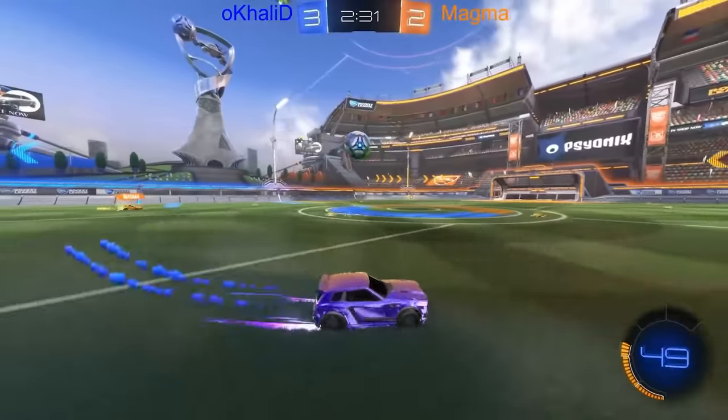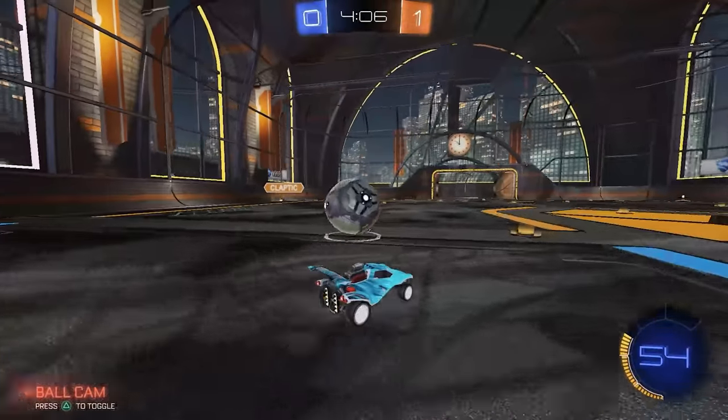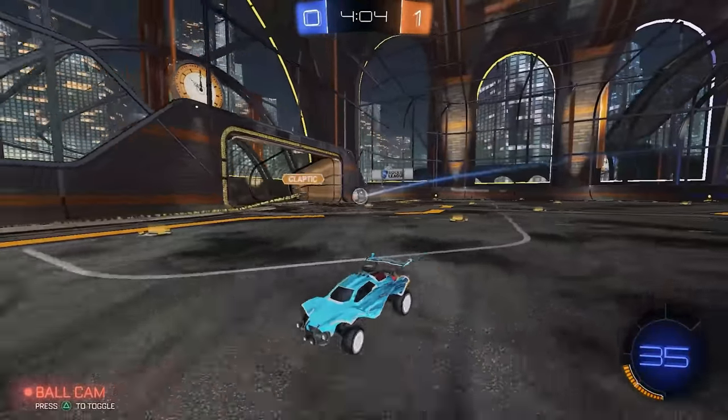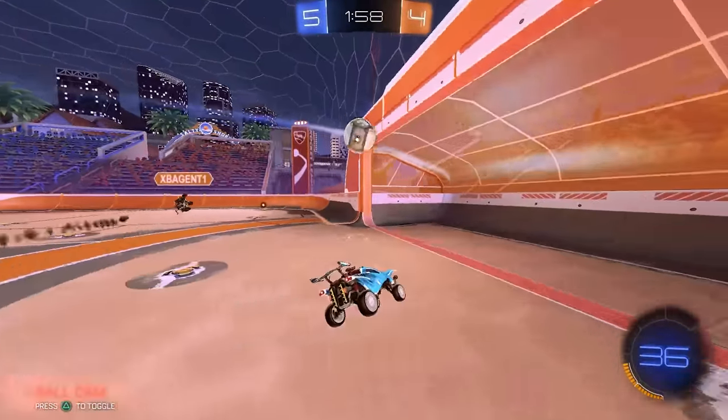Instead, your number one option in 1v1 if you ever get space, whether you're high or low ranked, is bounce dribbling. This isn't a personal opinion — it's just straight up the GTO option if you have space. A bounce dribble offers the same outplay potential as a flick but with minimal to no downside risk.